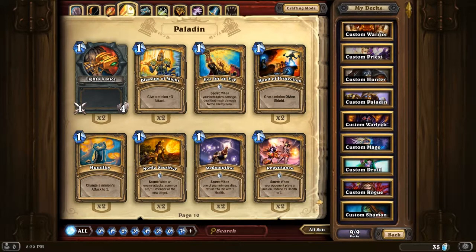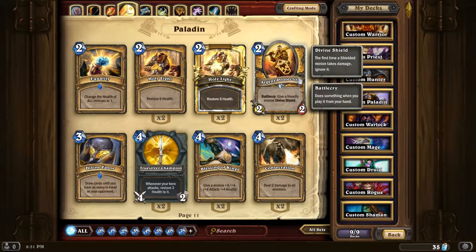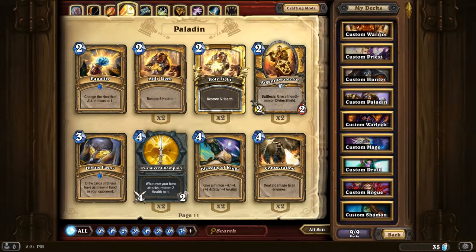Paladin deck. Got quite a bunch of my Paladin cards. Two Argent Protectors - can be really good if you have a deck based on Divine Shield, which I'm thinking about building when I get some more Divine Shield minions. Equality - really annoying card. And Divine Favor - useful late game if you burn out and you're against maybe a Warlock or someone with lots of card draw.